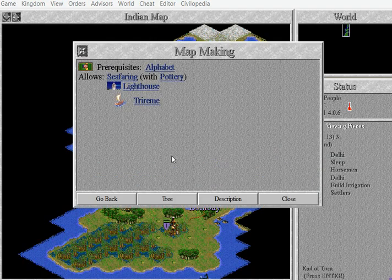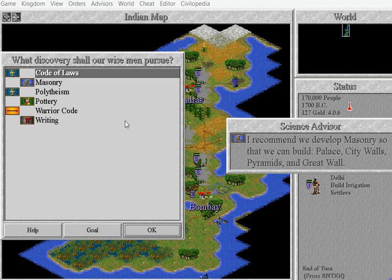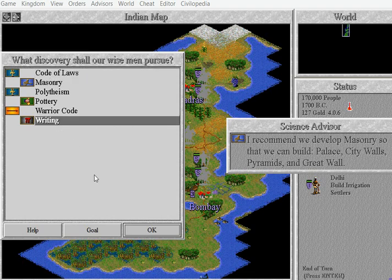Map Making! Trireme! What are we going to do next? I want to learn Writing. You can build diplomats with that, although the fat load of use that is. Who are we going to send diplomats to? There's no civilisations.